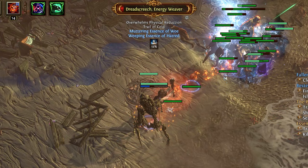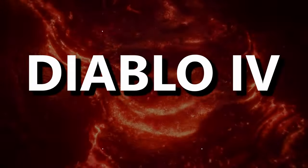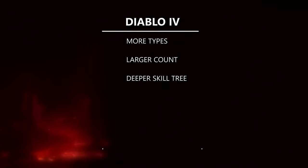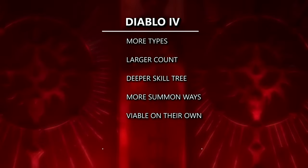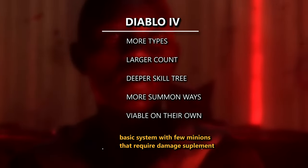Contrary to the other two ARPGs, I had to pay a bit more attention to my character's survivability. So, after playing pretty much the same minion build in Diablo 4, Last Epoch, and Path of Exile, here's my wishlist and summary of minion playstyles in these games. For Diablo 4, as mentioned before, I wish they had more types of minions, a larger minion count, a deeper minion skill tree, and more ways to summon them — so it's not just a hotbar button — and minions to actually be viable on their own, rather than needing to supplement damage with other skills. In summary, it is a basic minion system with few minions that require damage supplement from you.